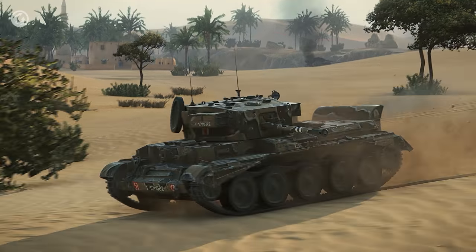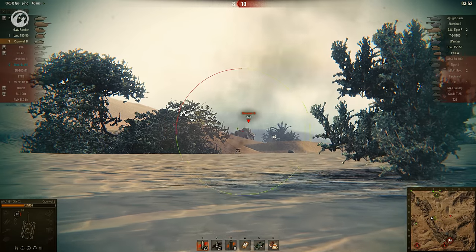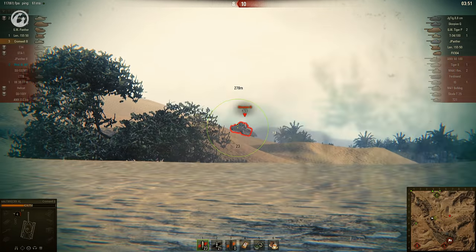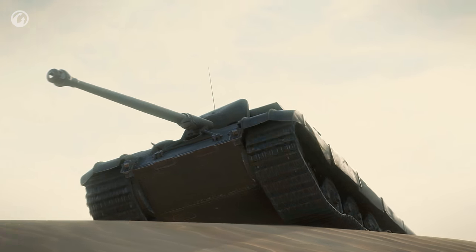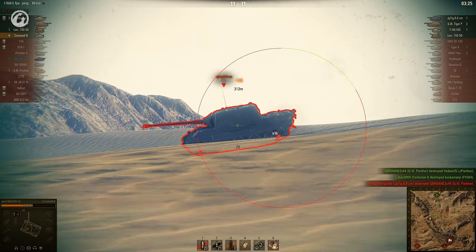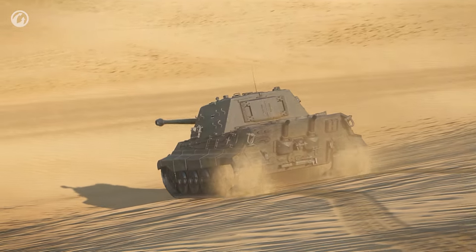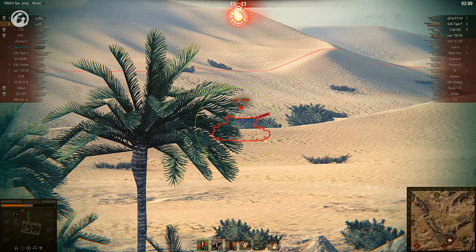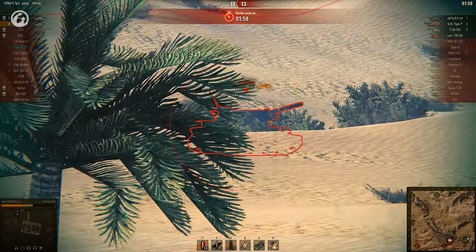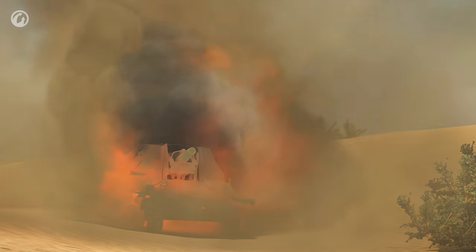The defenders are two points ahead, which is not great news in an assault. Finishing off this Scorpion helps, but there's still plenty of work to do. A Jagdtiger shows its silhouette, and Tolik makes use of the opportunity. When the beast turns to attack, it's time to be somewhere else. What is that other thing Scouts do? Oh yes, they kill artillery. The Lorraine doesn't agree, and ends up being taken out by a Centurion instead.